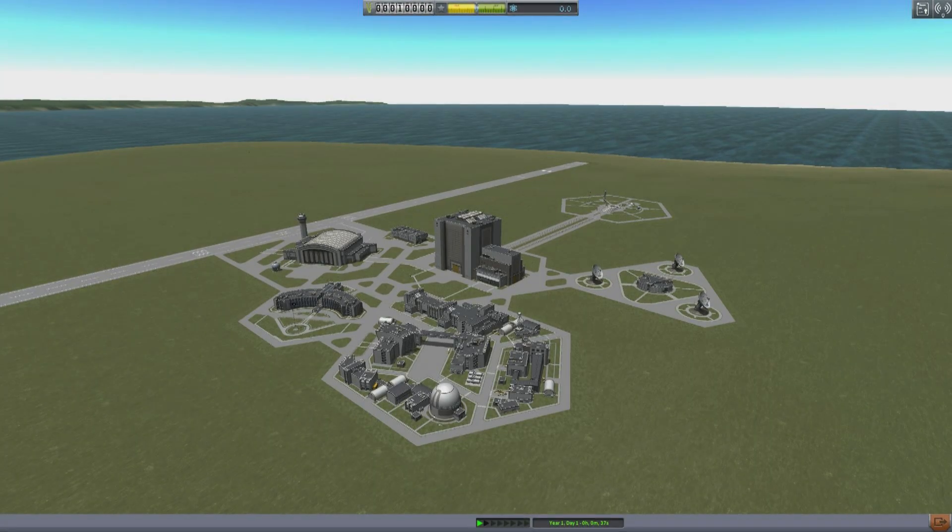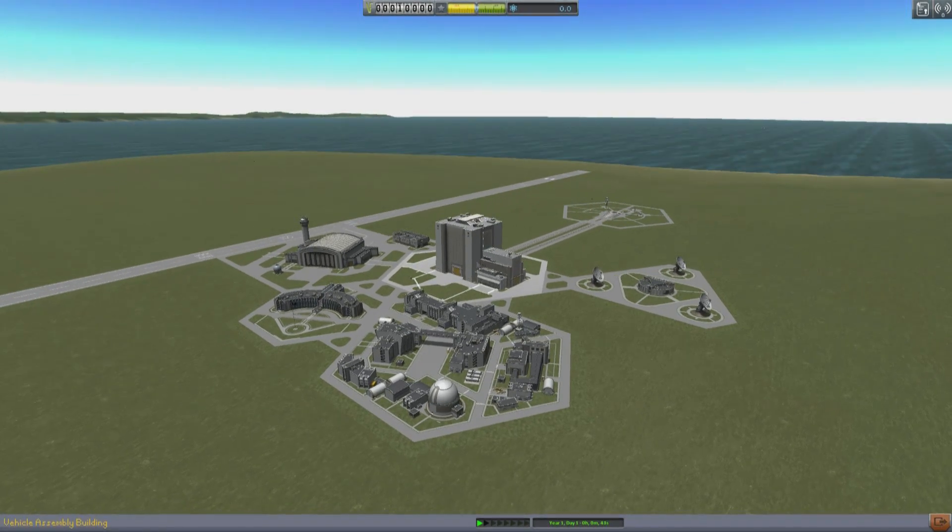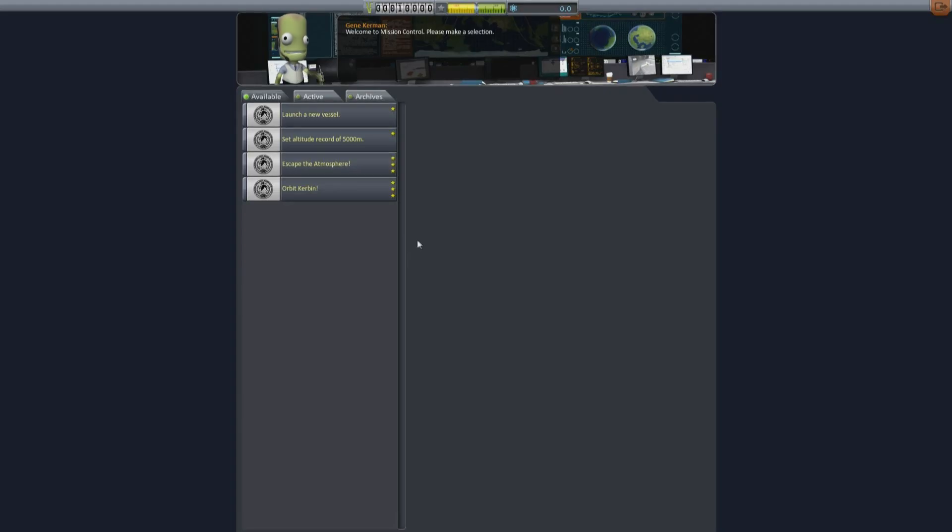Hello, it's Scott Manley here for TheMatani.com with a special early access look at Kerbal Space Program 0.24, cunningly subtitled First Contract. Let's start with a quick look at the new Space Center scene. Up the top we now have the measurements of progress within this mode — we have the funds, we have your reputation, and your science. These are all acquired through contracts and through a little bit of research. The contract building is the main new place to go: Mission Control, staffed by Gene Kerman.